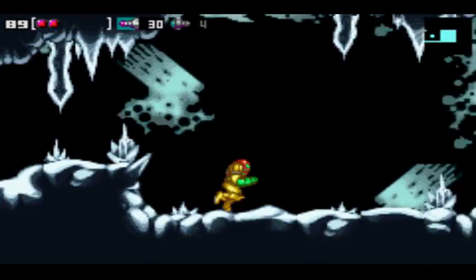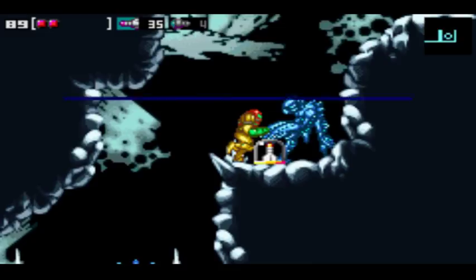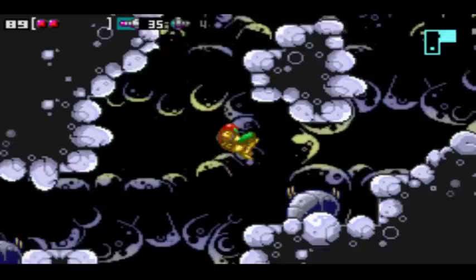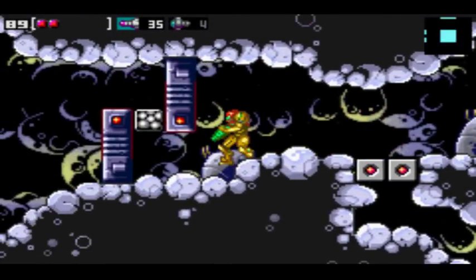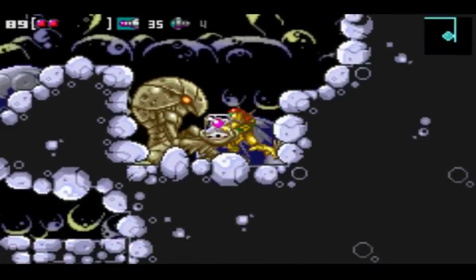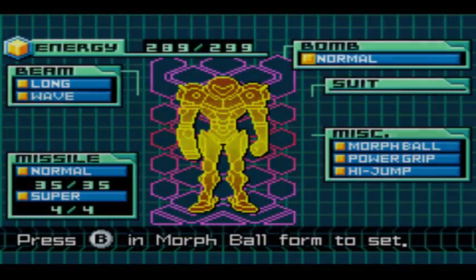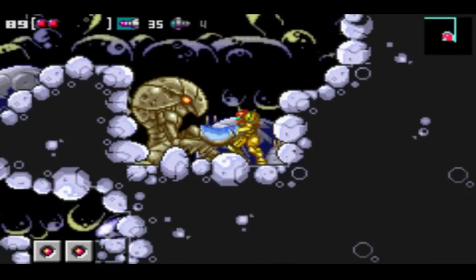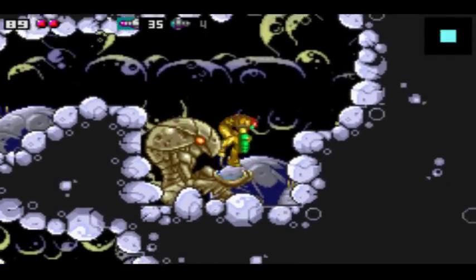There we go. We got a little passage over here and another missile. We got a tileset change. I only did this because one, the other tileset isn't too versatile unfortunately, and two, I wanted at least some variety. I did my best to make it look icy, but as you can see it's a vanilla tileset — just recolored.